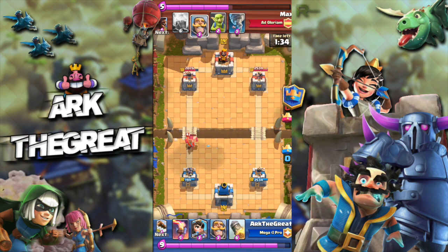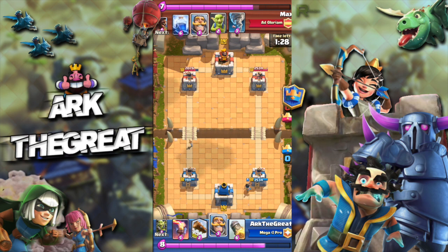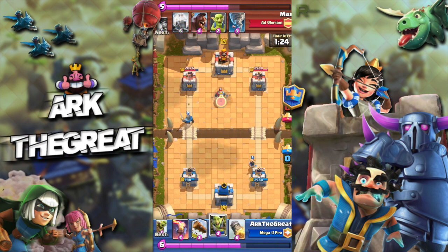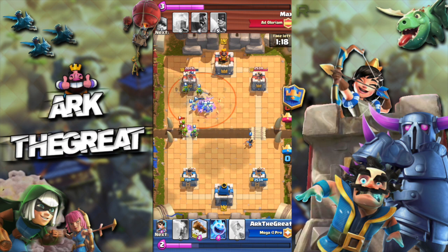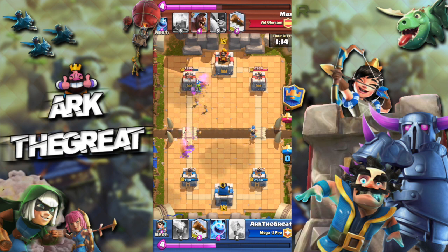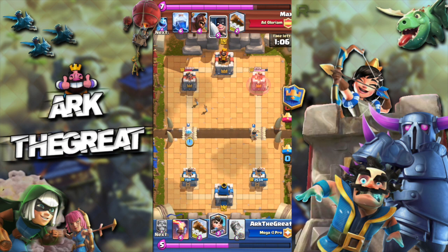I quickly play my Princess since his Log is out of cycle. I play my Knight, my Goblin Gang, and right there I'm back to my Goblin Barrel before he has his Log. He's forced to Tornado here, but the Tornado isn't going to do anything — my Goblins get tons of stabs off that Tower, doing around 600 damage, maybe more. And my Princess is still chipping away, so I just play my Ice Spirit to cycle.